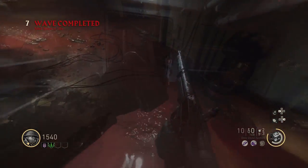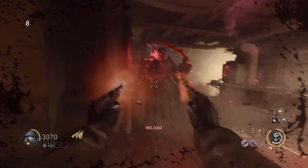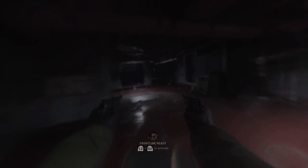Once round 8 begins, place the battery into the charging station and start filling it up with zombie souls. If you gave it enough souls, your screen will then start to shake and you will be teleported to an entire new location.